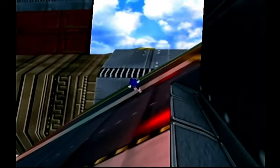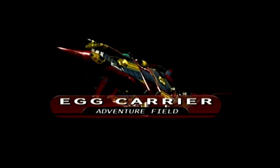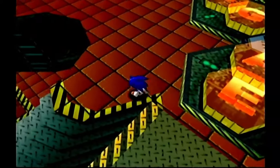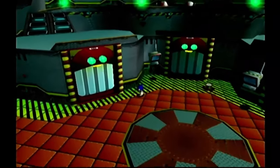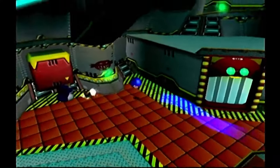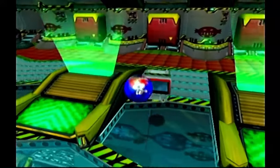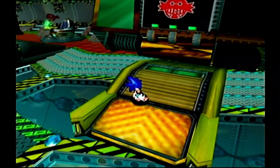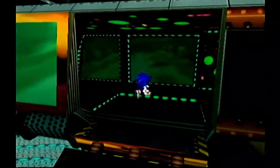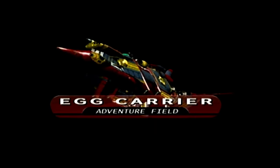Now our way through is kind of limited — we can't get to the front of the ship this way. To do that we have to go down here. This way leads to Chao Garden, this way leads to Hot Shelter and the prison. The real way is the monorail. The monorail is the key — that will take us topside to where we need to be. That monorail kind of looks fun, yeah. Take me away — kind of a Robotnik land theme, fits well for the adventure field Egg Carrier.